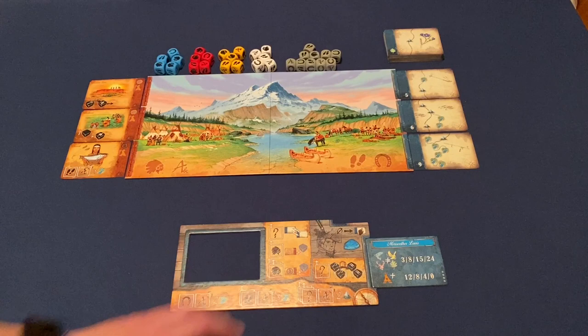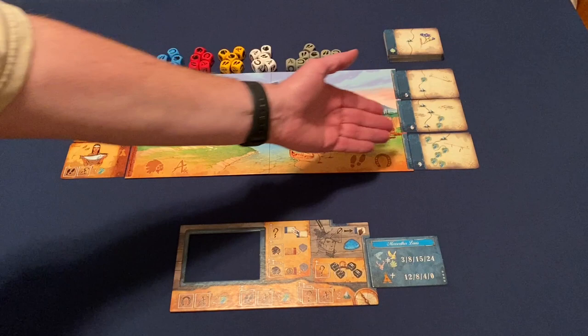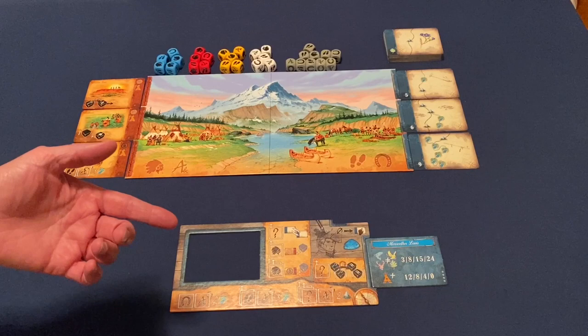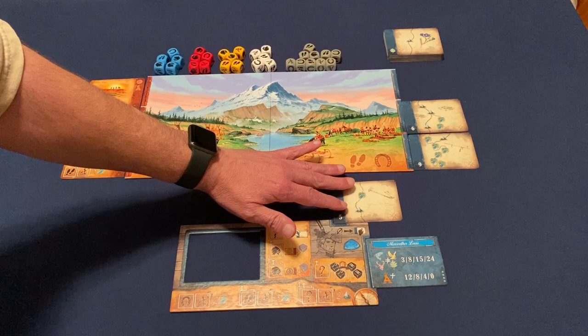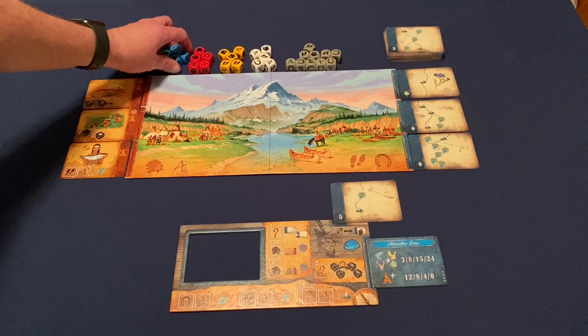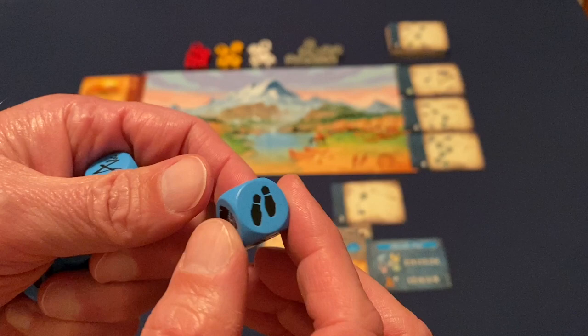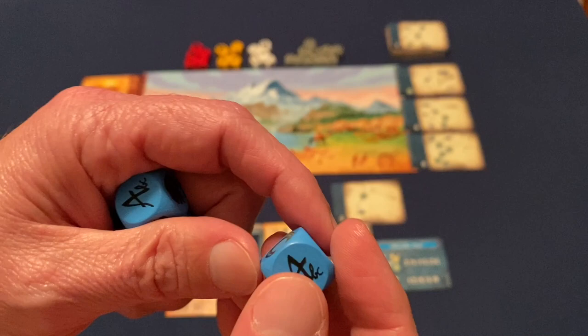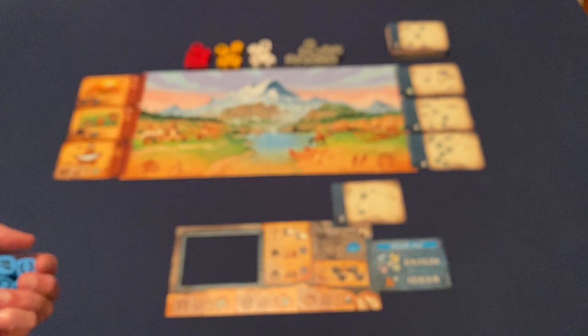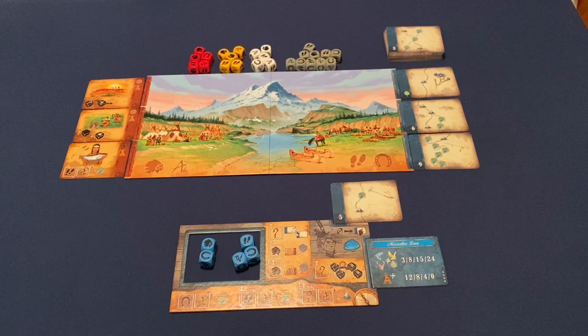Each player in turn order chooses one of the cards in the reconnaissance area. The first player picks a card and places it above their player board; a new card fills in and the next player chooses from those remaining until everyone has a card. Each player also takes five dice of their color — nice chunky wooden dice with different symbols on the faces: a horseshoe, footprints, an American Indian head, and a scribe A. Each player then rolls those dice and places them in the cutout section on their player board as their dice pool for worker placement.